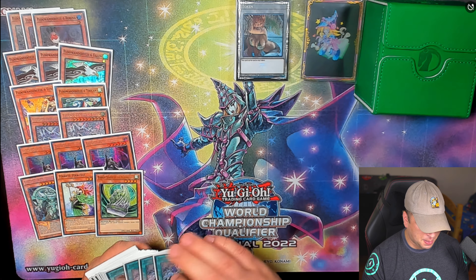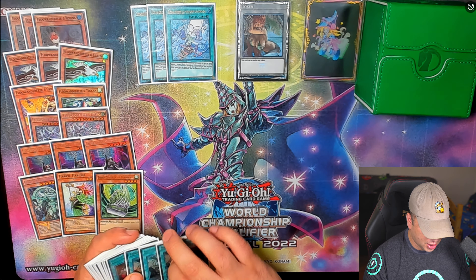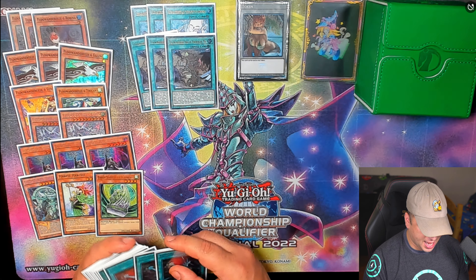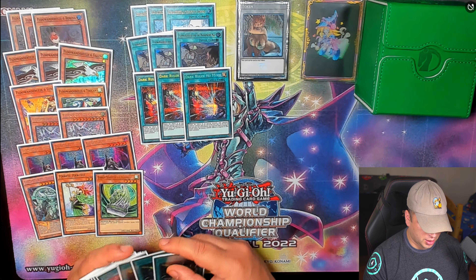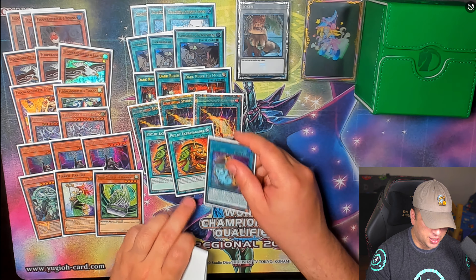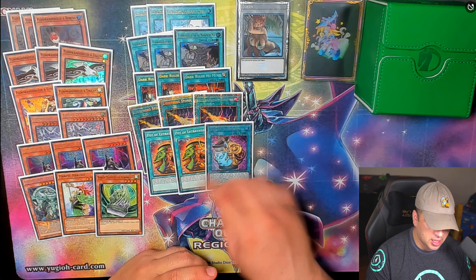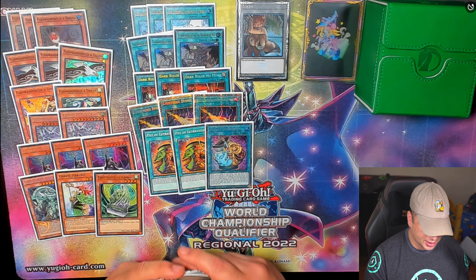For the spells we've got three Flunderies of Even in Adventure, three Flunderies and the Magnificent Map, triple Dark Ruler No More, triple Lightning Storm. There's supposed to be three Pot of Prosperity — I only own one currently, I'm gonna be getting more soon, but ideally you do three Prosperities. If not, you could do three Extravagance — your choice.